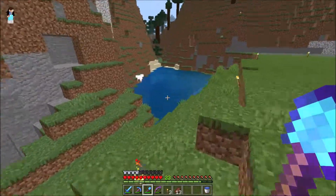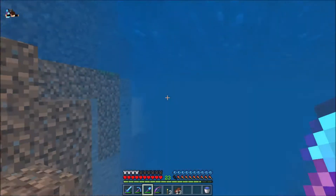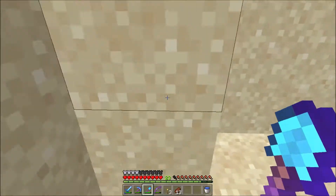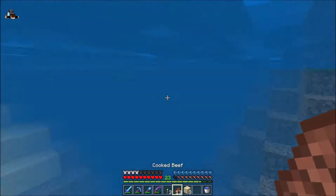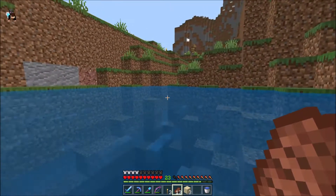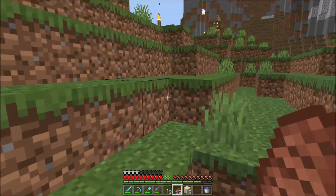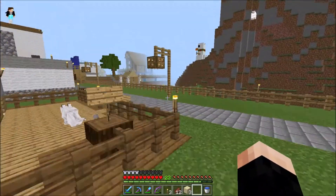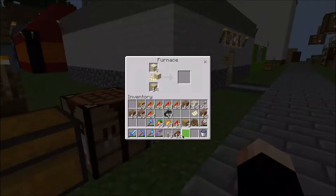There is some sand here. Let's steal some sand from here — I just need three pieces. There we go, let's run back. Let's smelt these and then we'll be done with the roof.